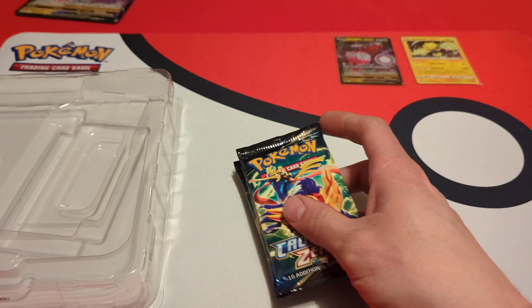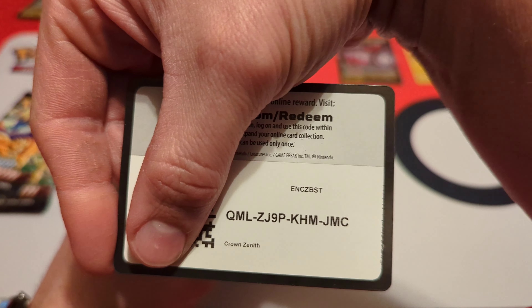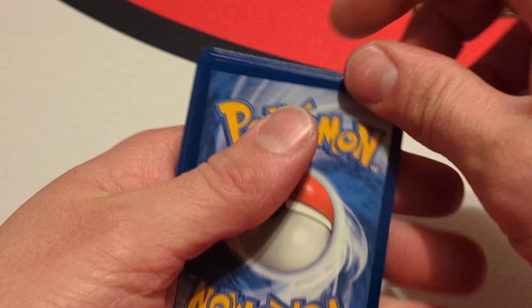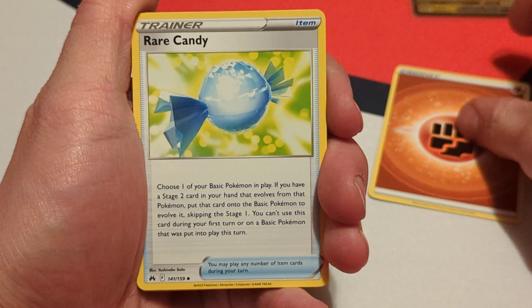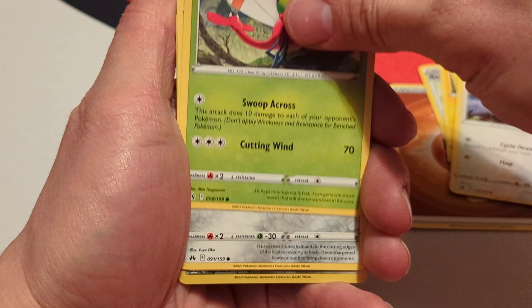There is the back if you want to pause the video and read that. These new Crown Zenith boxes are really cool looking — it's textured gold and red here, and the other one is gold and blue. Got gold outlines on the Pokémon there. Comes with the Regidrago V and then the Regilecki alternate foil pattern, four packs, and the Regidrago V jumbo card. So let's get this open and check out what we get.